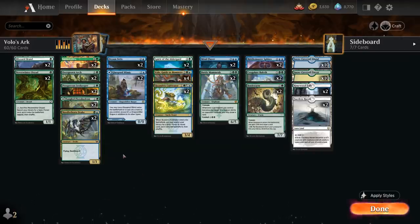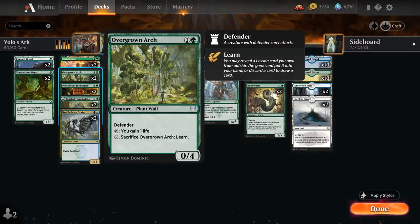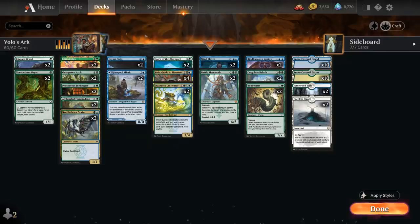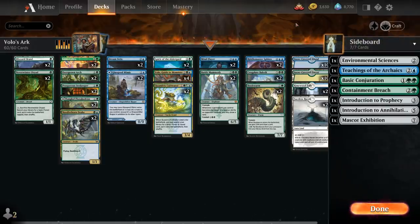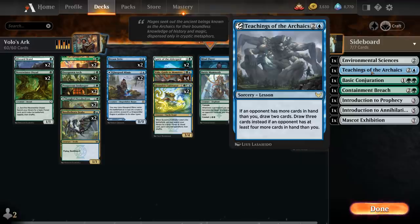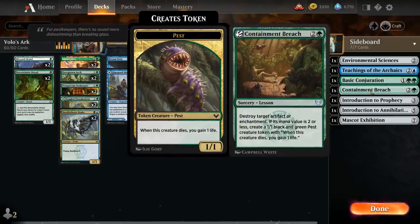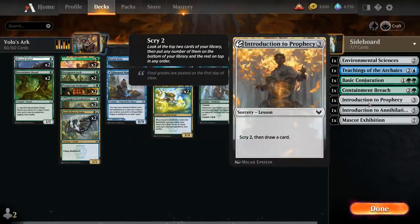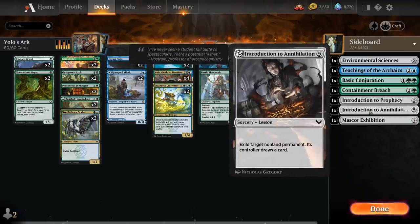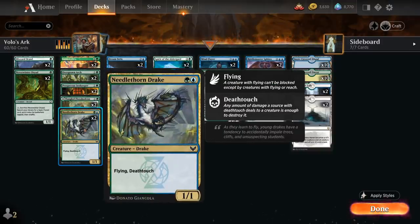All these two-mana accelerants are useful for getting Volo in play on turn three. We also have two copies of Overgrown Arch which can gain life or get sacrificed to fetch a lesson from our sideboard. We've got seven sideboard cards to learn from in Best of One, including Environmental Sciences, Teachings, Basic Conjuration, Containment Breach, Introduction to Prophecy, Annihilation, and Mascot Exhibition. We also have two copies of Needlethorn Drake as a 1/1 flyer with Deathtouch.